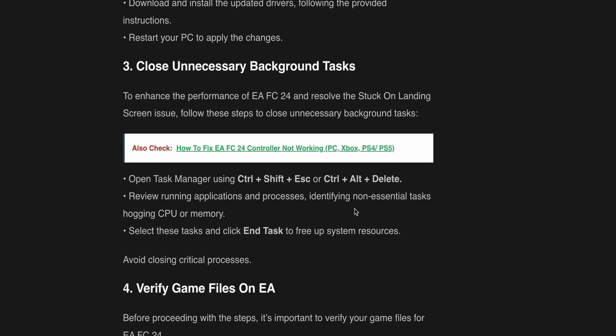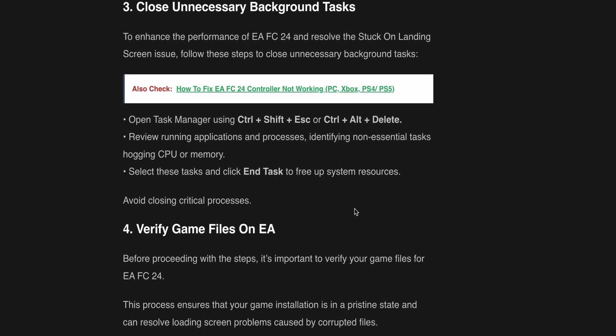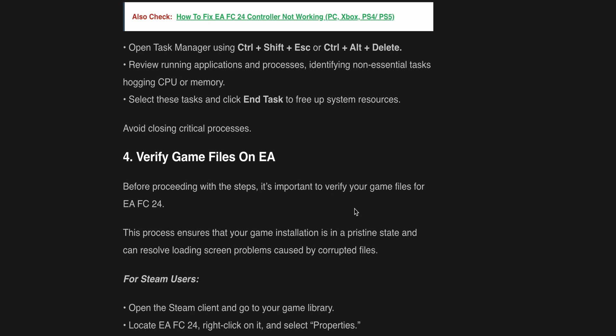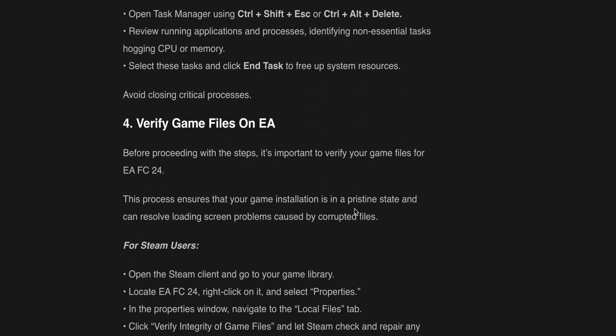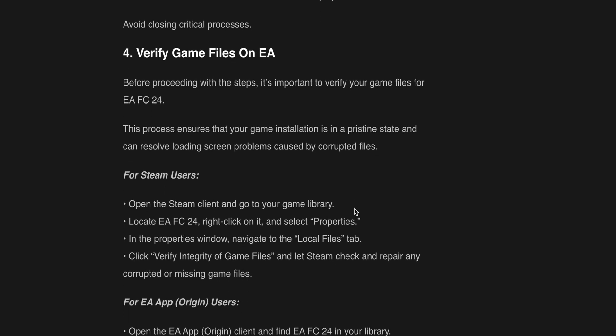The third option is to close unnecessary background tasks. To enhance the performance of EAFC24 and resolve the stuck on loading screen issue, follow these steps. Open Task Manager using Ctrl+Shift+Escape or Ctrl+Alt+Delete. Review running applications and processes, identifying non-essential tasks hogging CPU or memory. Select these tasks and click End Task to free up system resources. Avoid closing critical processes.